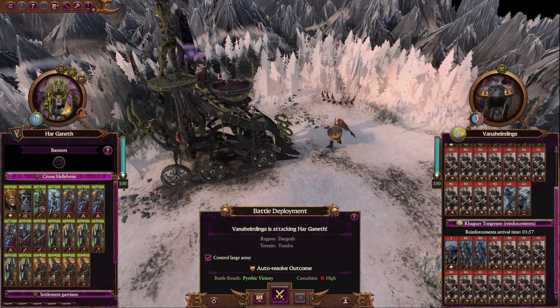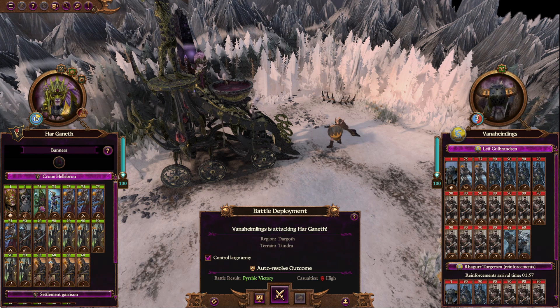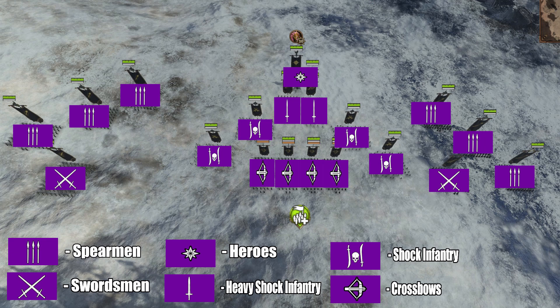I figured my best bet would be to concentrate my forces in order to shatter the enemy with a wedge, much like the Viking Svinfylking I discussed in my previous video — you can find the link in the top right and in the description. It consists of Hellebron and a Death Hag at the tip, immediately followed by a unit of Executioners and a unit of Sisters of Slaughter. The rest of the wedge was made up of 4 units of Witch Elves along the sides and 4 units of Crossbows within the middle.